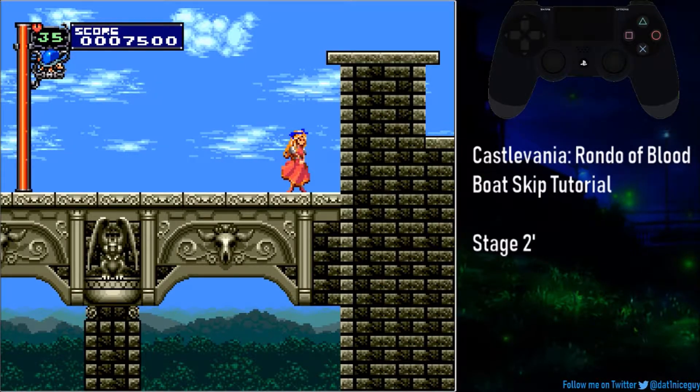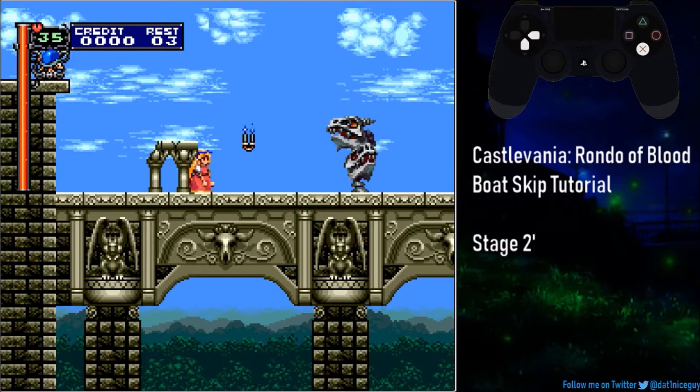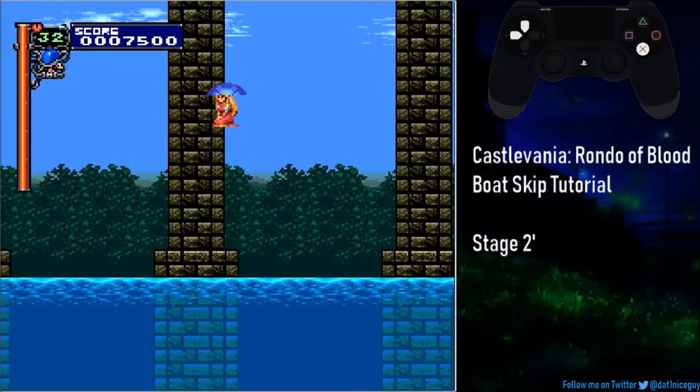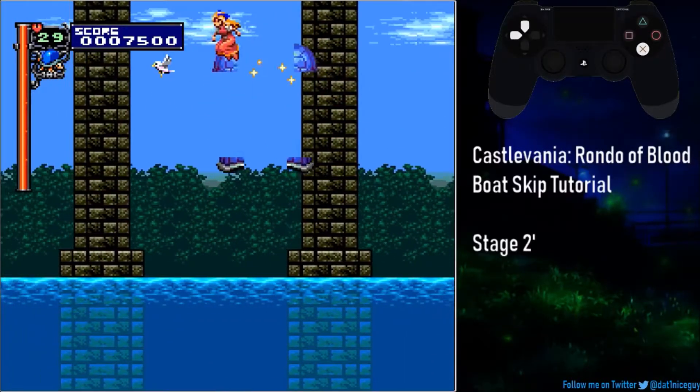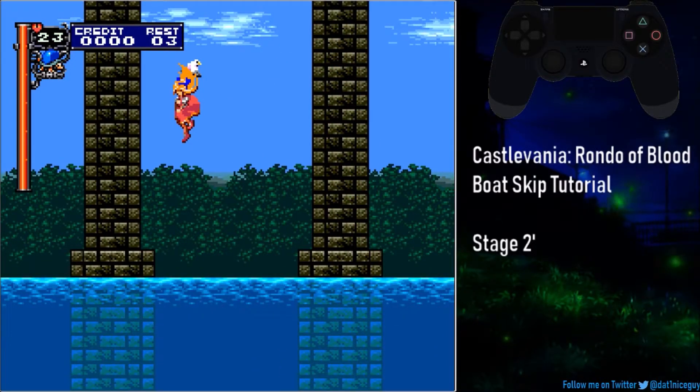This is very important in order to do the boat skip, so do a little bit of practice first. Now we're in alternate Stage 2, where I'm going to showcase the boat skip. Roll past the statue, go down, and start using your turtles. One of the biggest things you need to focus on is the very tip of Maria's shoe from this spray animation. Another thing you want to focus on is her health bar.